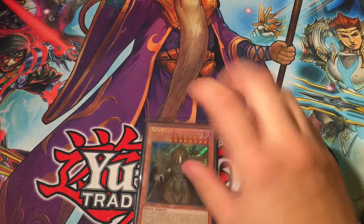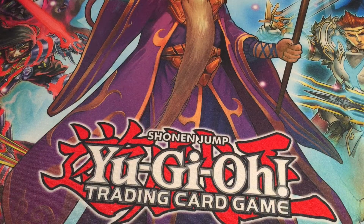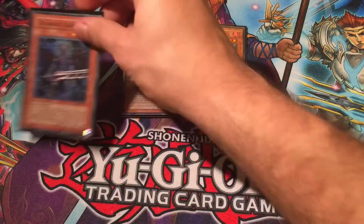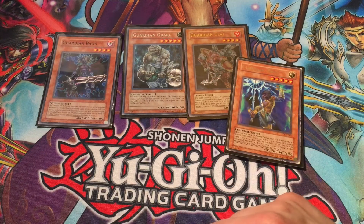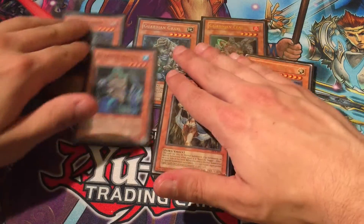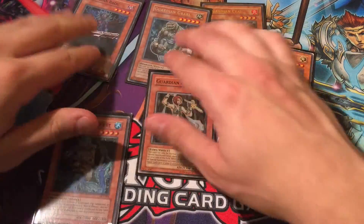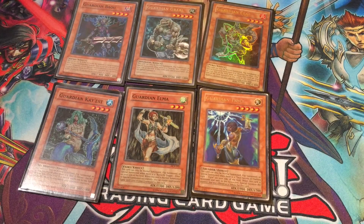We also have Guardian Dread Scythe and some of his other staple Guardian monsters: Guardian Growl, Guardian Seal, Guardian Bow, Guardian Trice — which he doesn't actually play — and Alma and Chaos. All six of these. I use sleeves with the Seal of Orichalcos on them, which I think is essential. That's a better way to pair up these monsters — all six of his staple Guardian monsters.